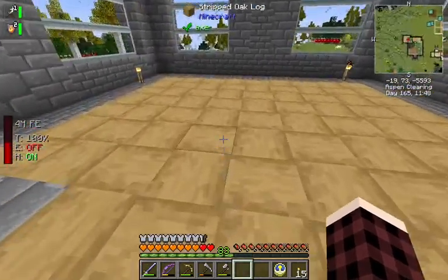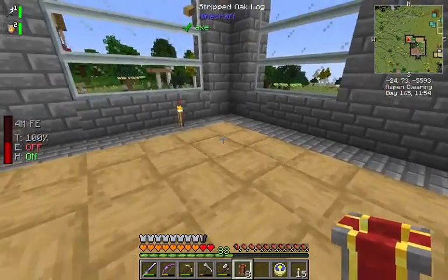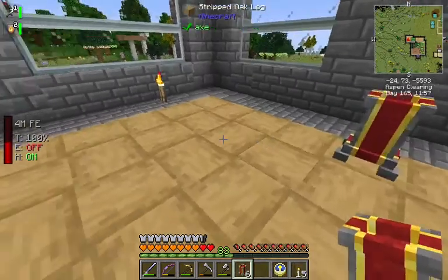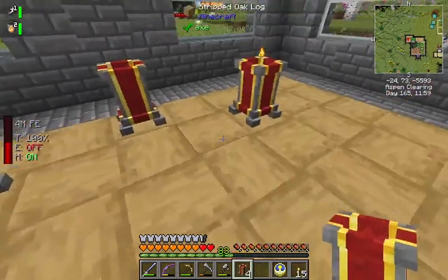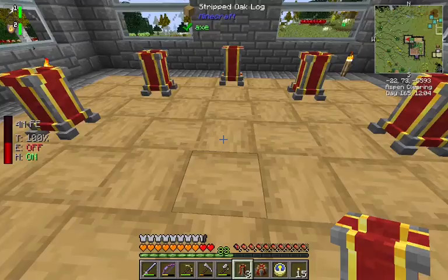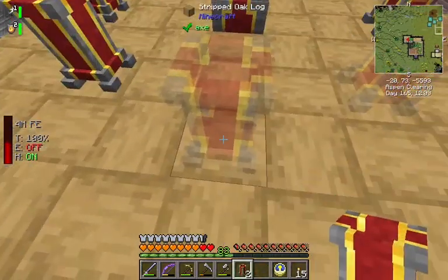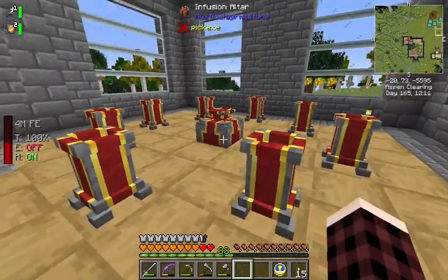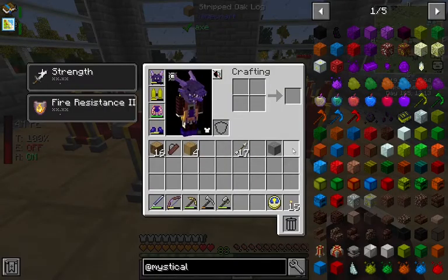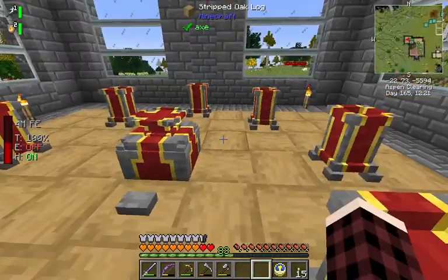This is the seed making apparatus for Mystical Agriculture - kind of the core part of the mod. We set the pedestals up in a little circle with the altar in the middle. You put the altar down and it gives you a ghost image of where the pedestals go, which is pretty cool. And you're gonna need something to give a redstone signal - buttons, perfect.